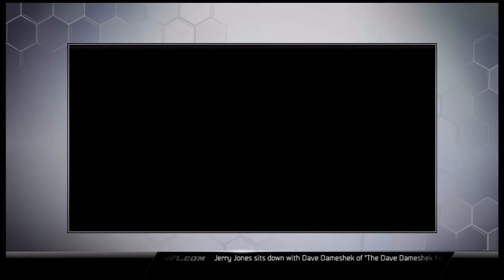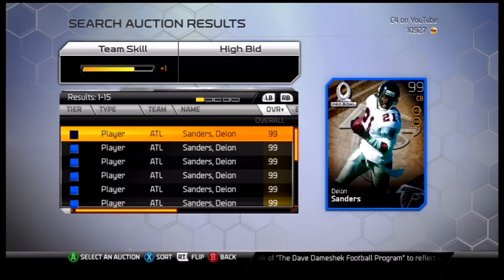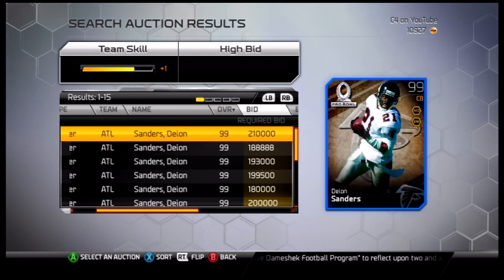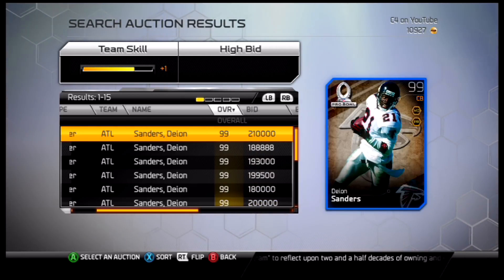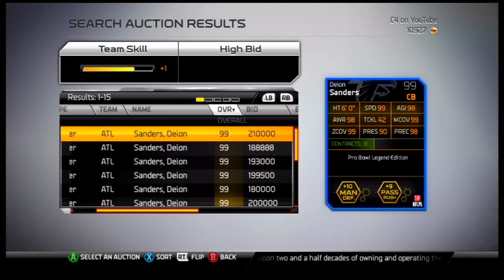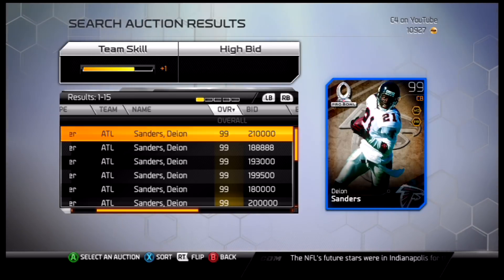There we go — this is what I was thinking. 99 Pro Bowl Deon Sanders. So I guess Richard Sherman is the most expensive card right now, but for just around 200,000 coins: 99 Deon Sanders, six feet tall, 99 speed, 98 awareness, 42 tackling — that's kind of low — but you're buying him for the return game. 99 man, 99 zone, 90 press. Probably the best corner in the game.